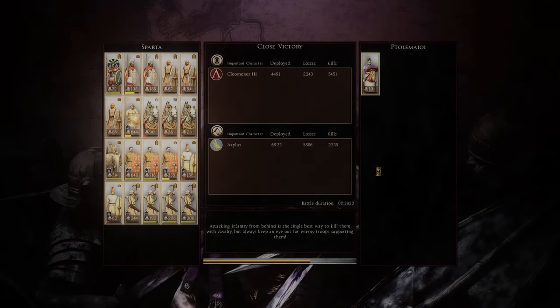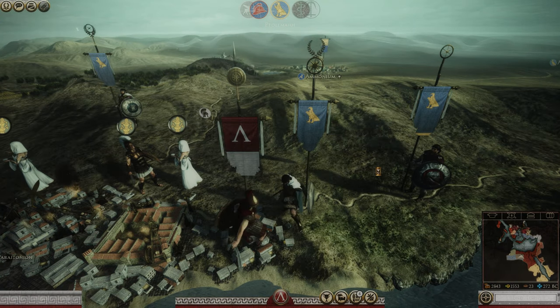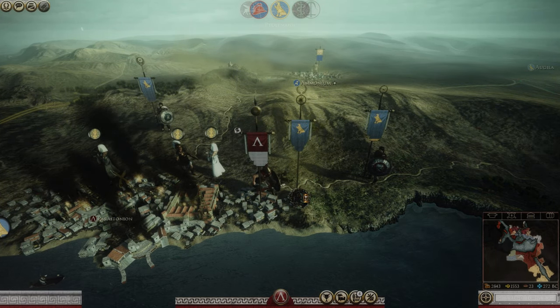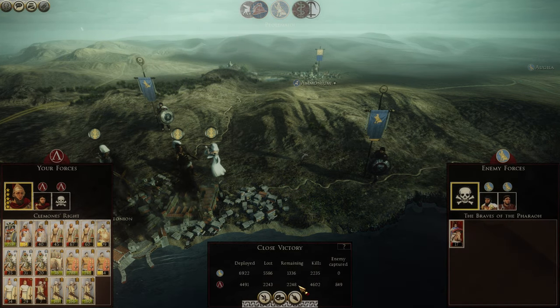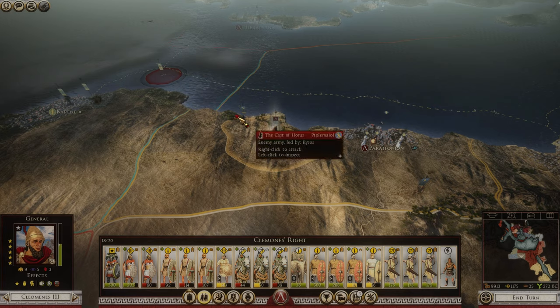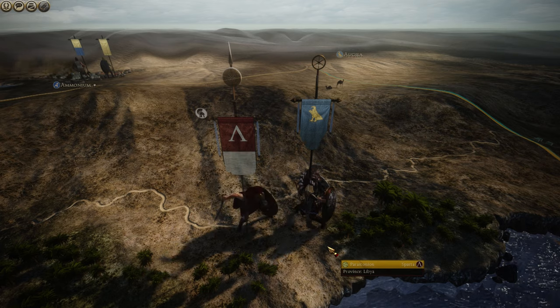Here are the statistics: 6,900 Egyptians deployed against my 4,400 Spartans. We lost a lot of men — it was not an easy victory by any means. But you can see why we won — my Galatians and my elephants did absolute wonders, 700 kills for a single Galatian unit and my elephant unit. I then had to chase down the enemy army that did escape, but I just auto-resolved that.